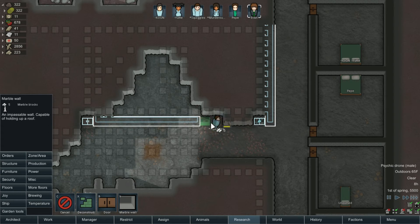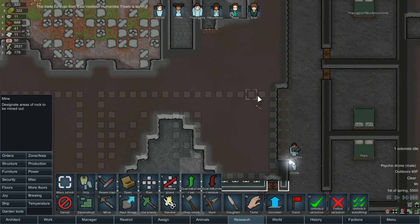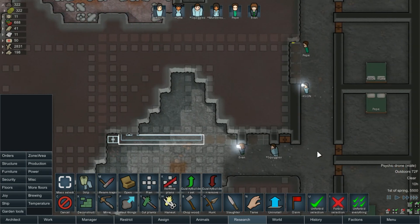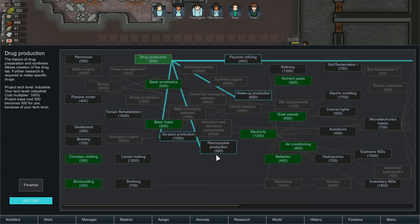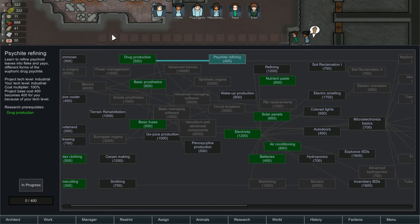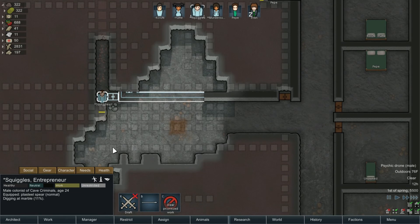We'll do the outline of the kitchen first just so I don't mess it up. Mine all of this over here, mine into here, and around here. Drug production research is done! Psychite refining, gojuice production, panoxicillin production, psychite and medicine production, wake-up production — let's do psychite first since it's pretty quick and I think we get the most from it.